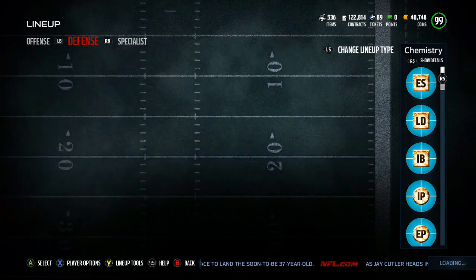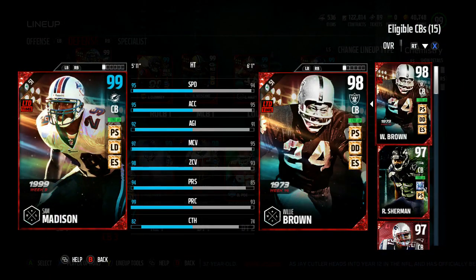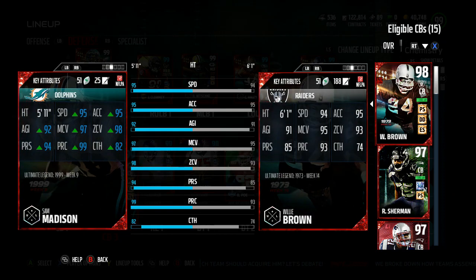On the defense side of things, I don't know why this Sam Madison card isn't going for more — it's going for like 700k. I mean, I think he should be more expensive than Ocho Cinco. This card is amazing. Granted, I don't know how he plays because cards don't always perform how they look — some perform way better, like DeMarco Murray and Derrick Henry, some don't play nearly as good, like Marshawn Lynch or J.J. Watt. But just looking at everything: 95 speed, 95 acceleration, 92 agility, 97 man coverage, 98 zone coverage, 94 press, 99 play rec, and 82 catching — the card just looks amazing.